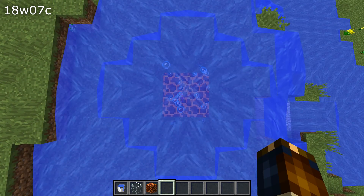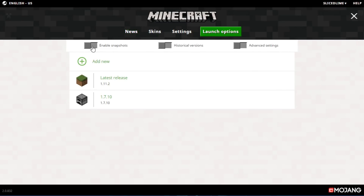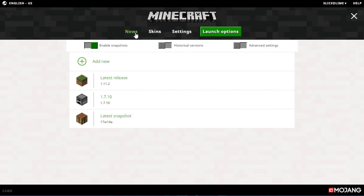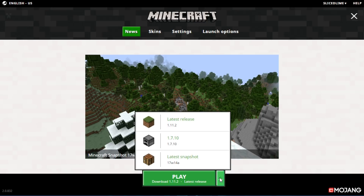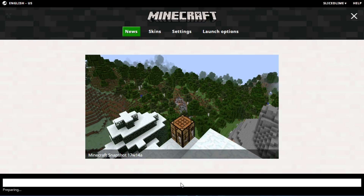And those are all the changes in this version. If you want it, head into your Minecraft launcher, go to the launch options tab and enable snapshots in there. Read and click OK in the message, then go back into your news tab and start the game from there using the latest snapshot profile that you will find in the drop-down. Now you will be playing the latest snapshot version, which is currently 18w07c.